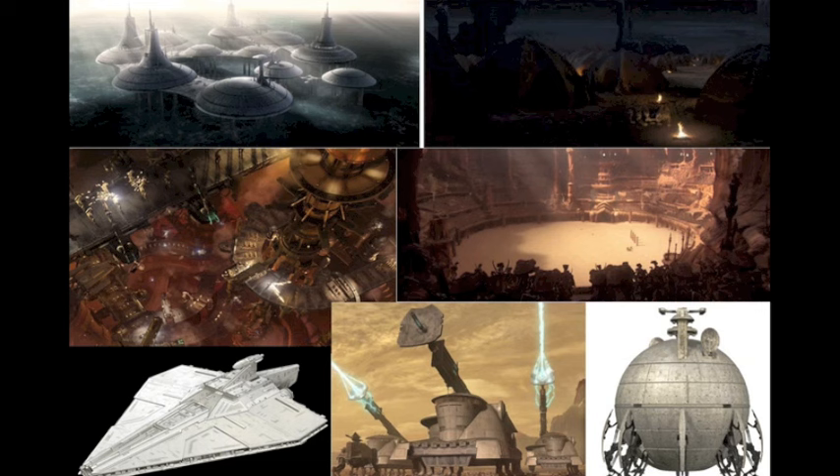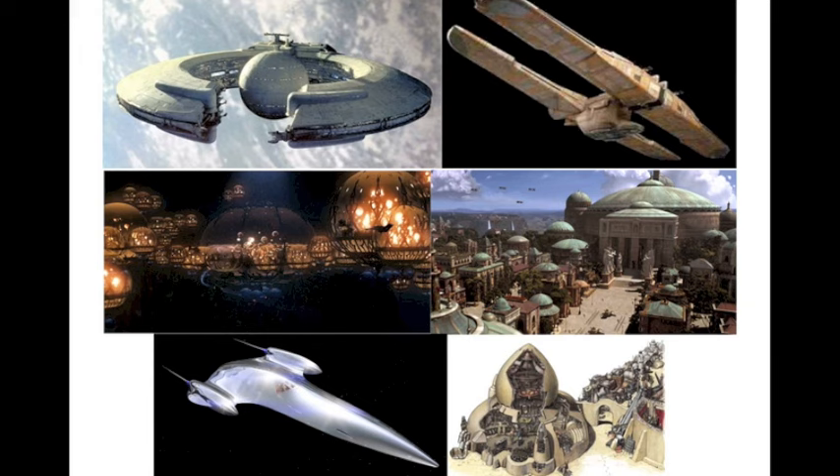For Episode Two, we've got a set of Kamino, a set of the Tusken Raider camp — not the Encounter, there was a set of that, but rather the camp. Also the Droid Factory, that's going to be a pretty big one. The Geonosian Arena — I think that'll be a really popular one and will definitely be in the top ten list. The Acclimator, the Self-Propelled Heavy Artillery Cannon, and the Trade Federation Starship, which was kind of seen at the end of Episode Two.